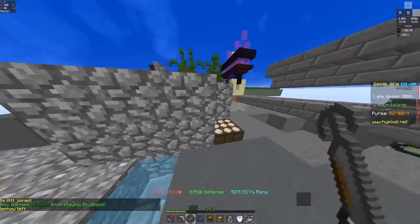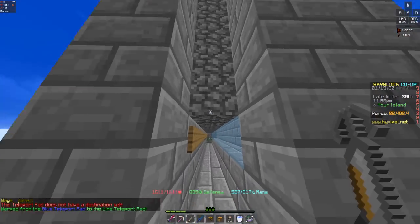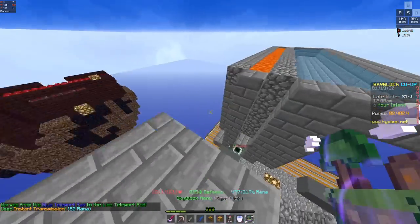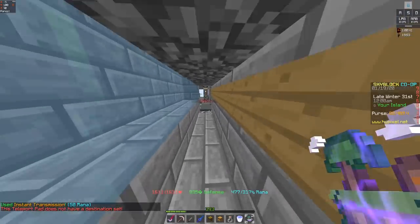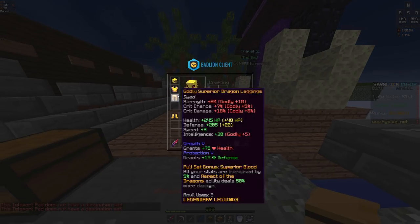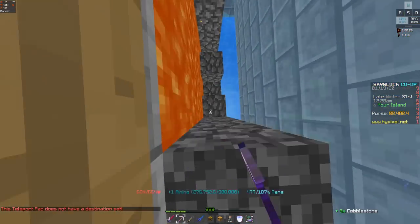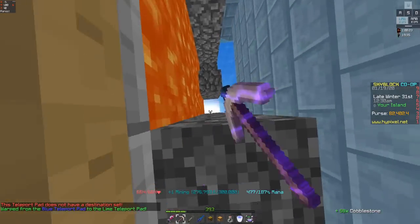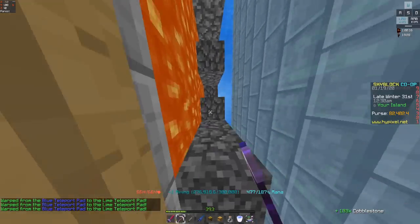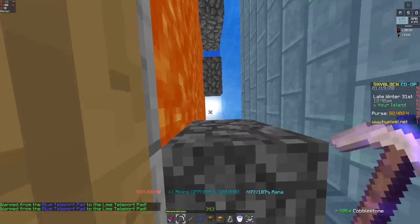Next up we're going to talk about mining. For mining you do want to build one of these industrial cobble generators - it's just a bunch of water and lava, lots of source blocks of lava arranged like this. You have two teleport pads, one down here and one over here, and then you're going to want either a haste 2 beacon, which is a tiny bit harder to get, or you can just run miner's outfit like I do. Then you basically want to get started here, look up, mine all the way down, get teleported back, and move your mouse every now and then to keep getting the experience.